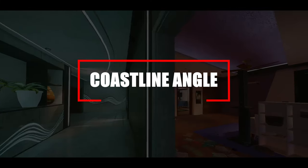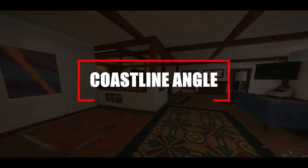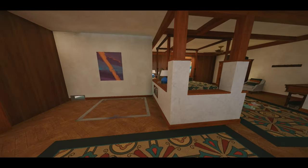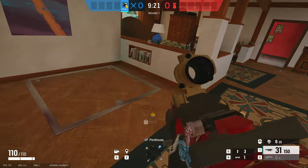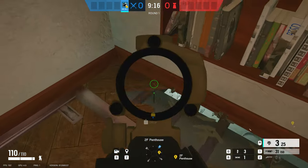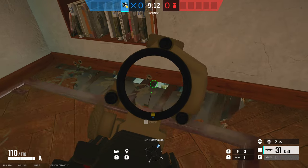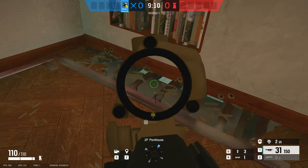Onto Coastline now, located on the top floor inside the penthouse. I really like this one because it catches them off so much. For anyone sitting in that barrels area of service below, you can break open the floor right in front of the hatch and get a small pixel angle down into service entrance and into the bathroom next door.